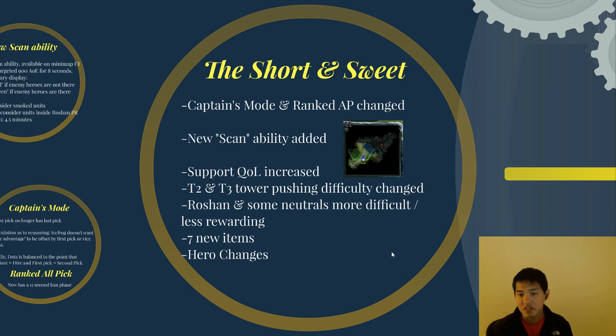So first and foremost, a short and sweet summary of what I'm going to be talking about today. Captain's mode and ranked all pick got changed. There is a new scan ability added — it's like a new team-wide ability similar to glyph, shown on the top left of your minimap. Support quality of life has been increased, as it has been for the past 5 or 6 patches. T2 and T3 tower pushing difficulty has changed. Roshan and some neutrals are more difficult and less rewarding, focusing more on player interaction. And there are 7 new items and hero changes as come with every major patch.